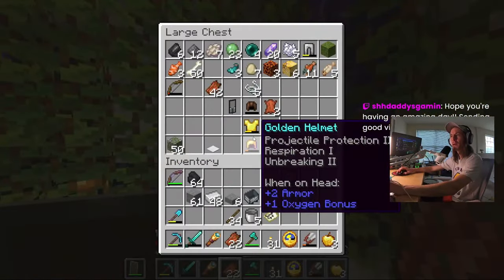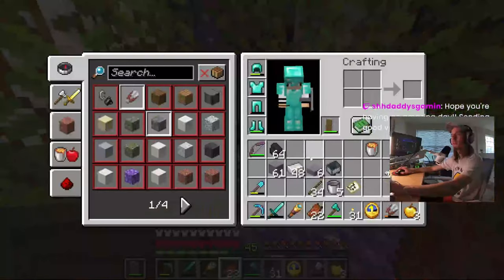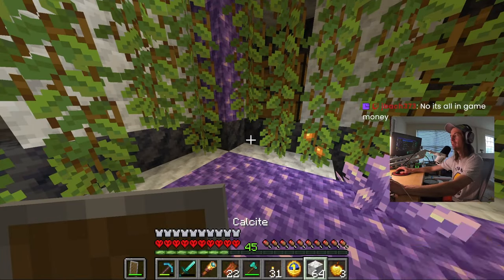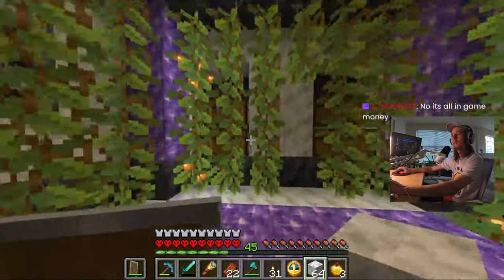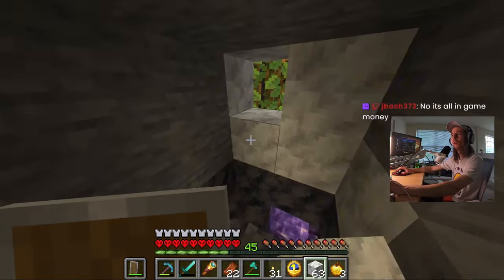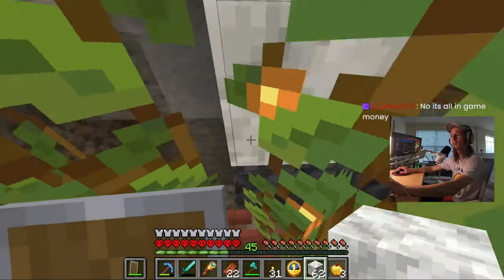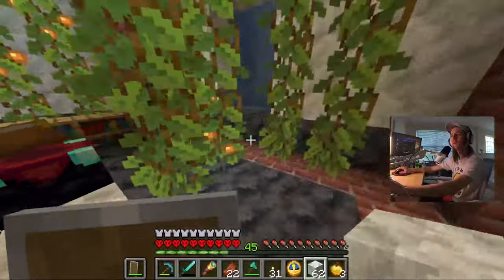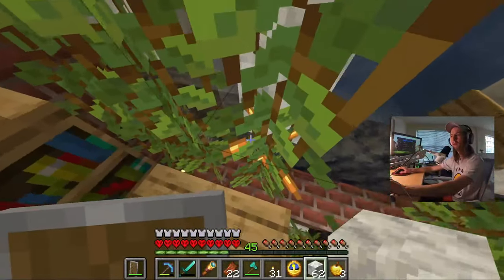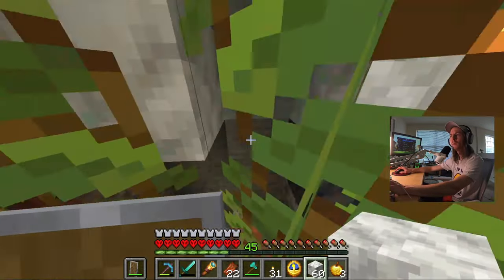I brought quartz here for some reason, I can't remember why. There goes a cart riding by - I just heard a mine cart. Oh there's calcite, perfect! It's all in-game money - I'm just confused because it's like if you're a shop owner but you make money off opening packs. I still have that quartz somewhere - at some point I'll remember what I needed those half slabs for.